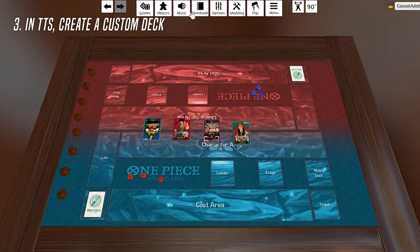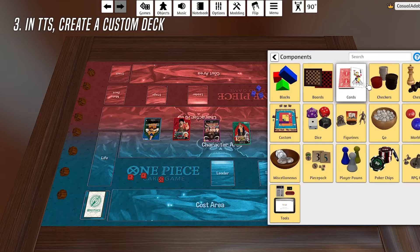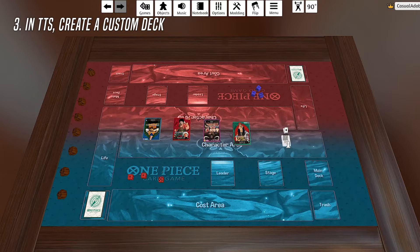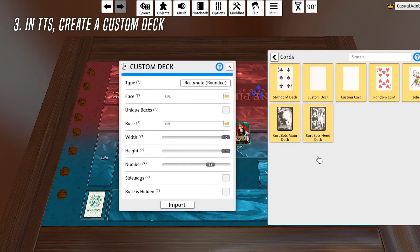So what do I do? I go into Objects, then in Components, then Cards, and you'll find Custom Deck. Just click this anywhere — that is essentially a 50-card deck right there, but you can alter things. Once I click out, it'll give me a pop-up where I can change all the settings. The most important thing first is to change the height to 6 and then change the card count to 60. This is important because it's going to upload an image and break it out into the number of cards you specified.